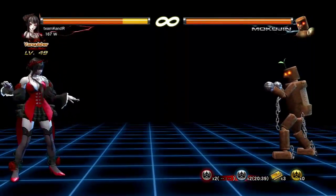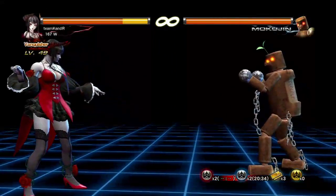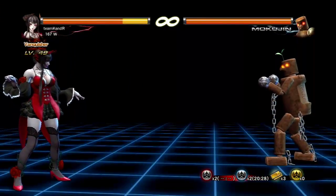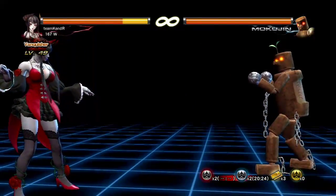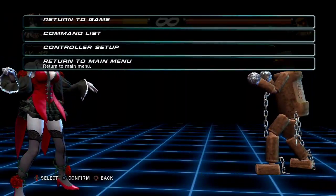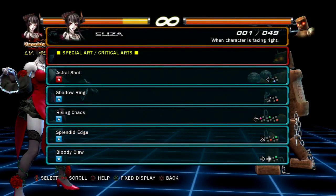I wonder if it probably doesn't stun on counter here — no. So she's got this backwards-looking move, but it's not a stance — that's just her back handspring. It's the same command you might use for mini characters to do their back handspring. Most of the women in the cast have one, some of the men too. It's just up-back, up-back real fast.